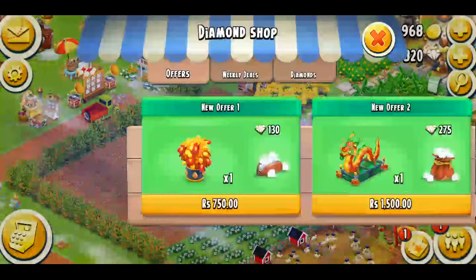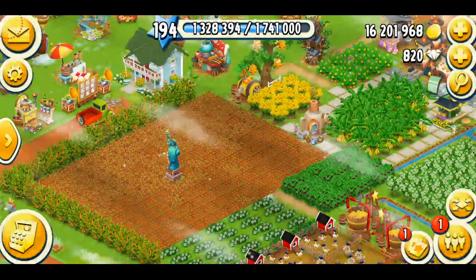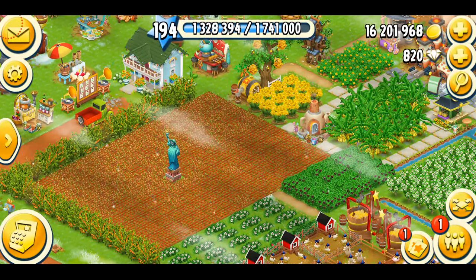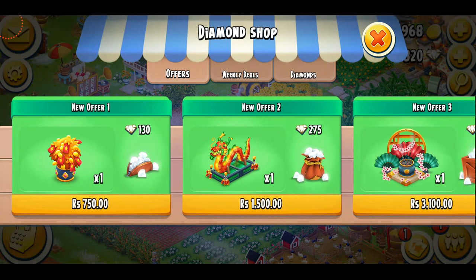Now, these are diamond packs, which means they're going to cost real money — which is kind of sad because it would have been better if we could purchase them with our coins, diamonds, or vouchers. But these are diamond packs just like every year they come. I'm not going to get all three because I cannot afford them — they're really expensive, I'm going to be honest. So I'm just going to go with offer number two because it's my most favorite. The first time I saw the diamond packs, I was confirmed I'm going to go with the dragon because I absolutely love the dragon.